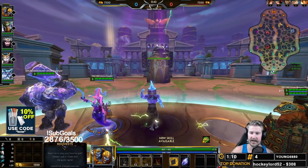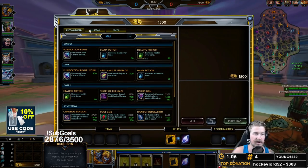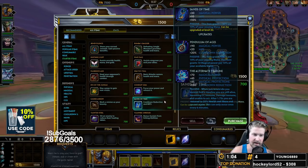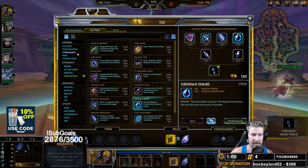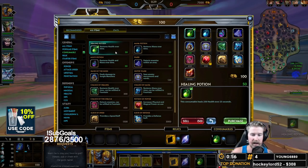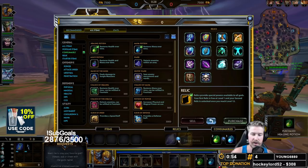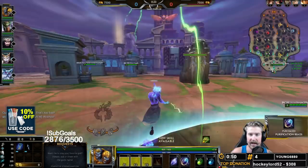Hello everybody, and welcome to your Agni mid lane guide. We're going to be starting off with Agni with the Sands of Time because we do want some pretty early CDR on Agni. We're going to get two health potions because we started with the Sands of Time, one mana pot, and then our boots.